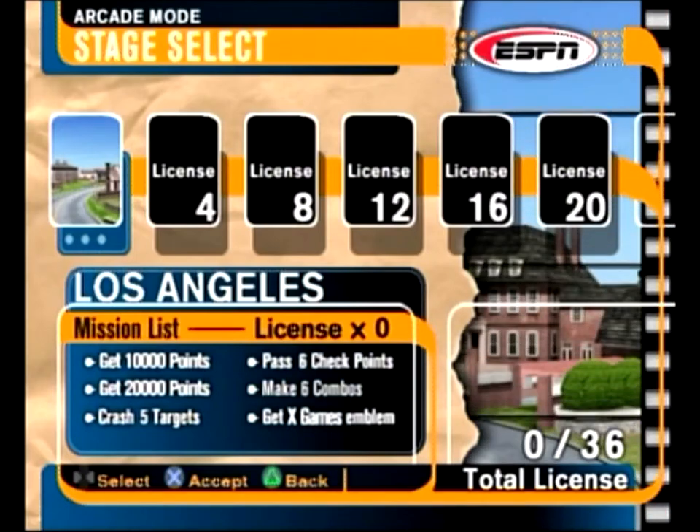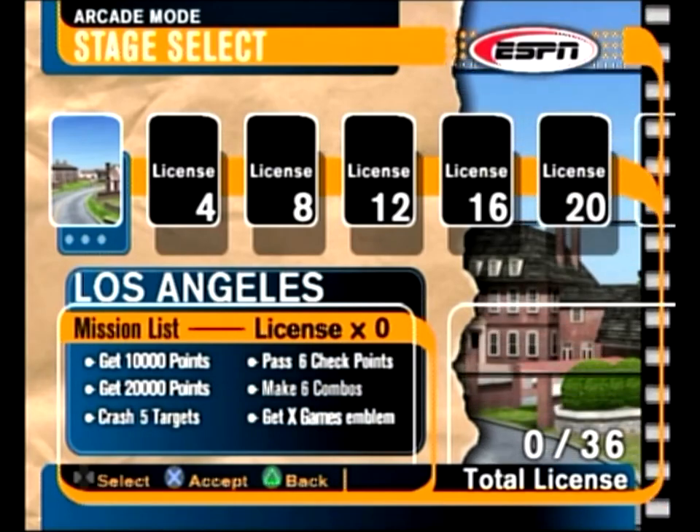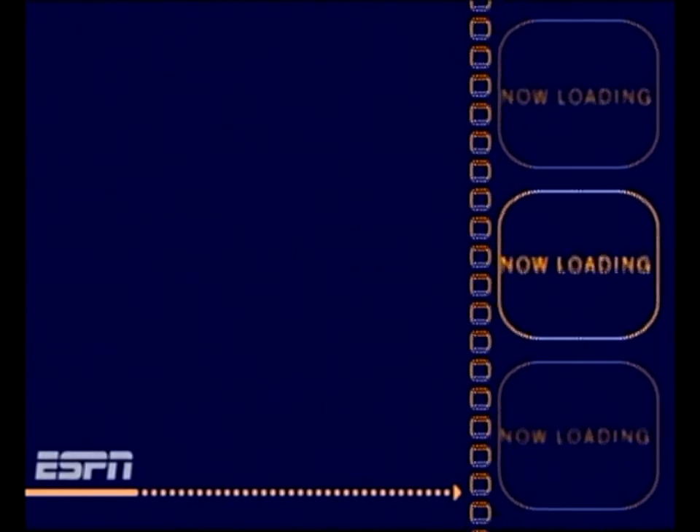Welcome to another part of ESPN X Games Skateboarding. This time we're going through Arcade Mode, Son of Los Angeles here. The objectives are 20,000 points, crash by target, 6 checkpoints, and find the X Games emblem. Basically the stuff we did before in the tutorial, but now we're actually doing it in Arcade Mode, which is where all the main stuff is.